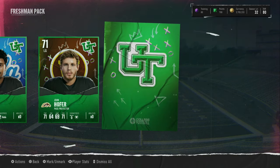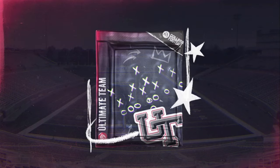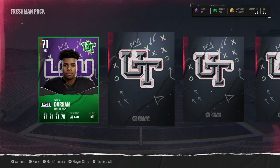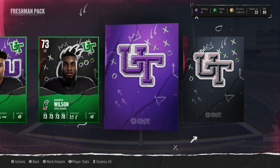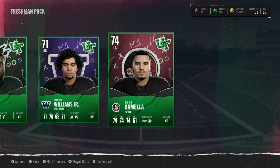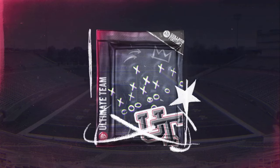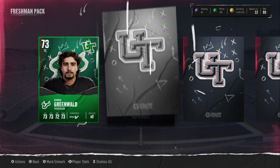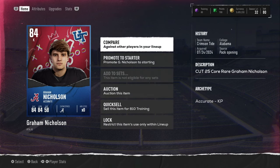Second pack right here, we got 2 74s. Okay, I might just be throwing away 500k down the drain, which would really suck. But who knows, I guess that's what we're testing right now — whether you can actually open these packs and make anything out of them. They're 74 plus and we got 74. We're three for three getting 74 overalls. Not very good. We got a 73 and an 84 kick — that's our first big pull of the opening!